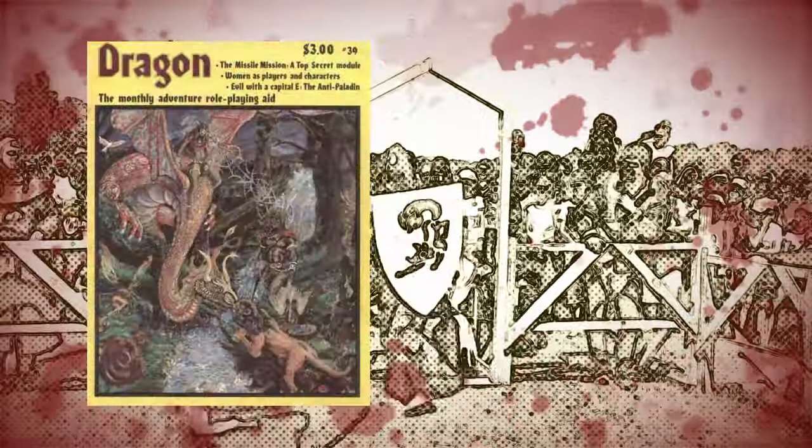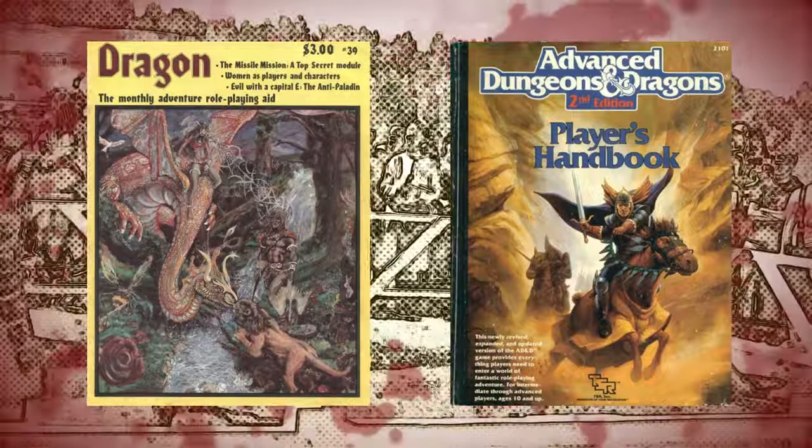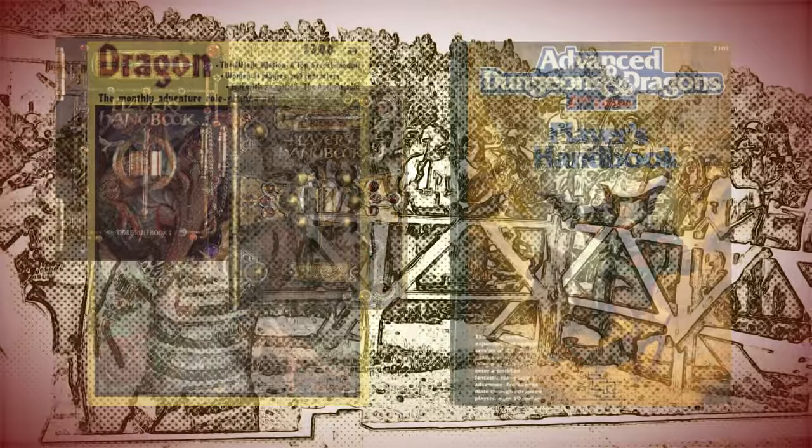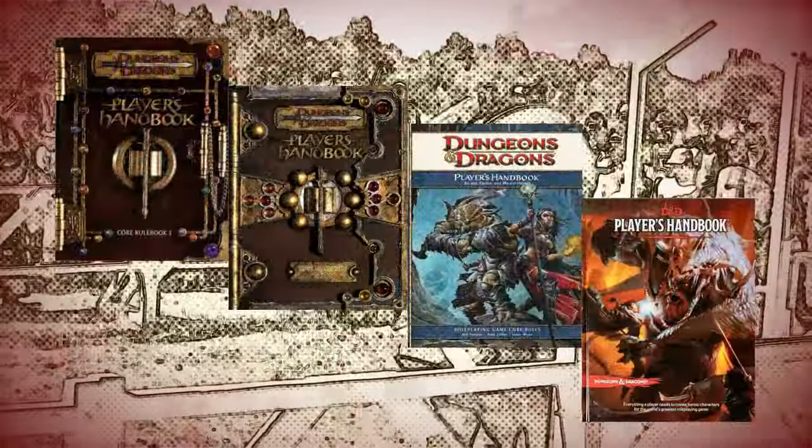Unofficial critical hit and fumble systems were published in the pages of magazines such as Dragon, and eventually within Advanced Dungeons & Dragons 2nd edition, critical hits became officially recognised within the core rulebooks as an optional rule. From 3rd edition on, criticals have been a part of the game's default rules. But I would argue that this is more symptomatic of treating the game as a game — rewarding high rolls as part of the game of rolling dice — rather than any simulationist attempt at depicting lucky blows.